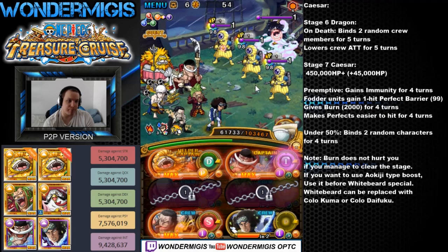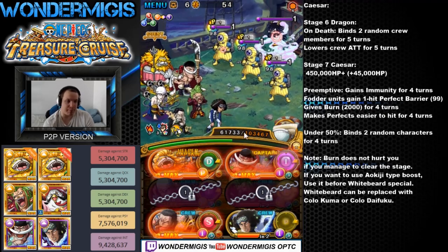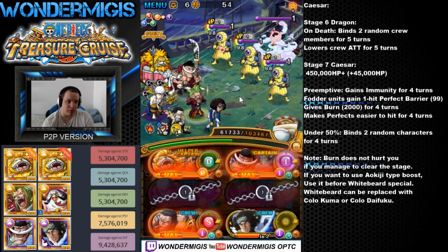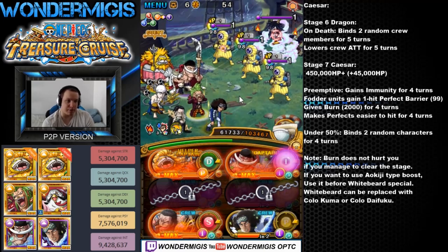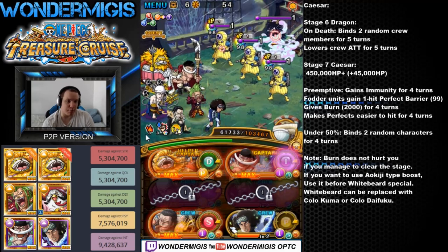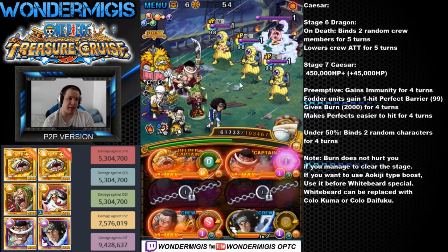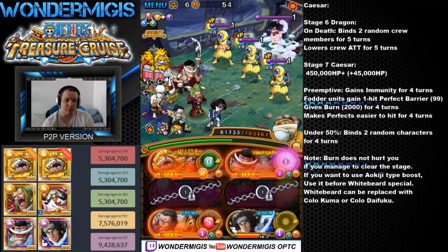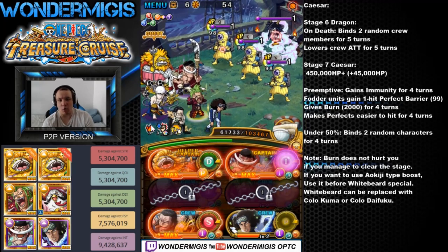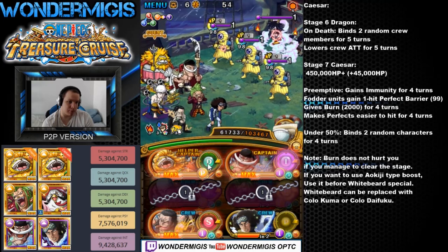Because there's a barrier, if you want you can use the Aokiji special first before Whitebeard to get a Striker attack boost, but it's not required for a long time. We're also going to get a 3-turn burn, but it's only 2,000 per hit, so we can survive all 3 turns almost. When we get to hit Caesar, we can just hit away.